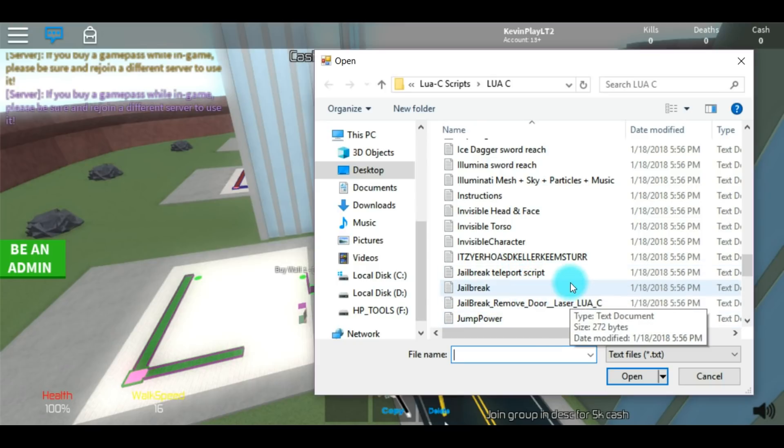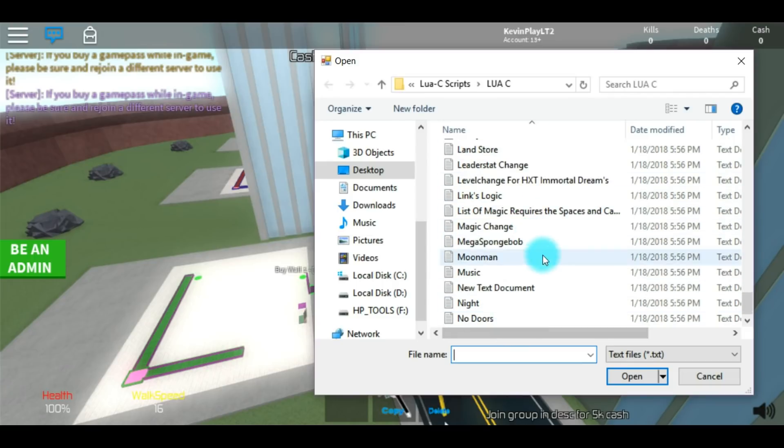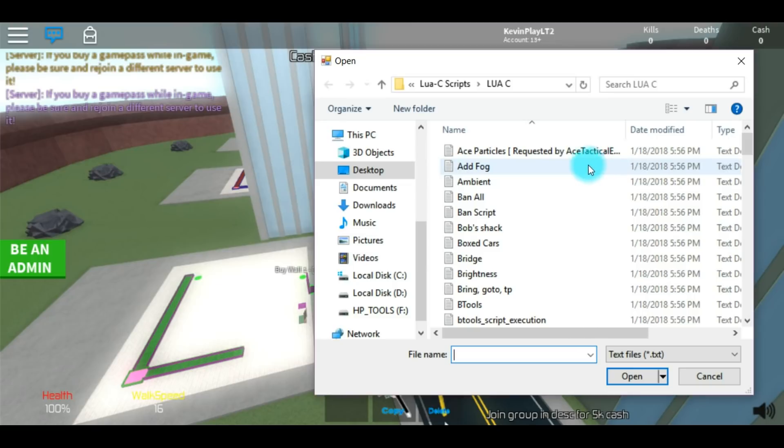There are jailbreak teleport scripts, they've got some jailbreak scripts on here, jump power scripts, a bunch of stuff. Pretty sure they have LUAC execution on here, but it's not a full LUAC execution.